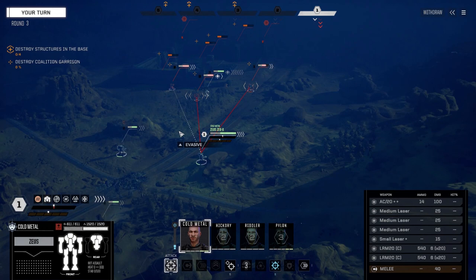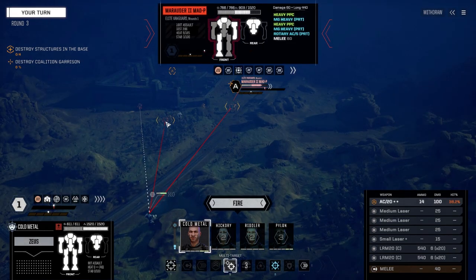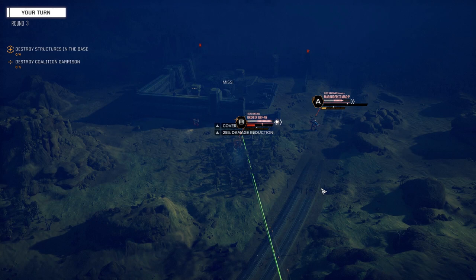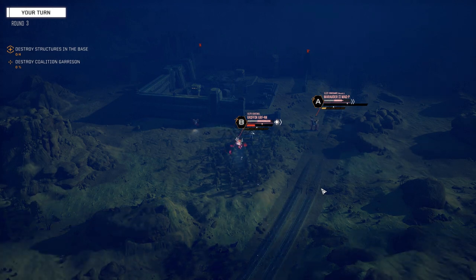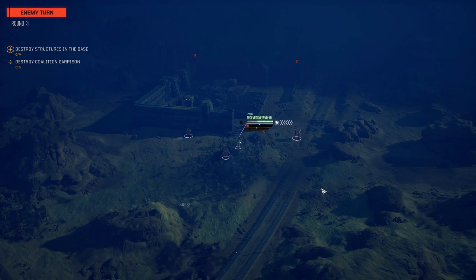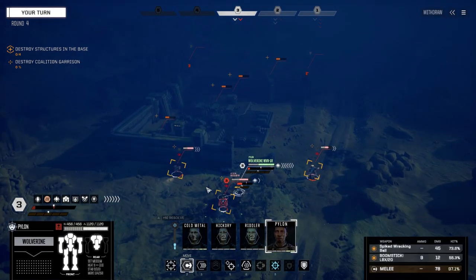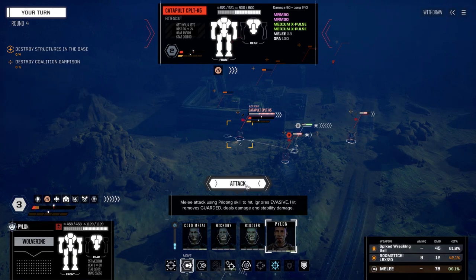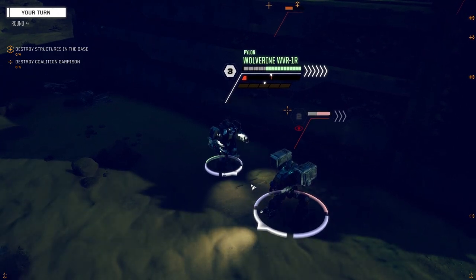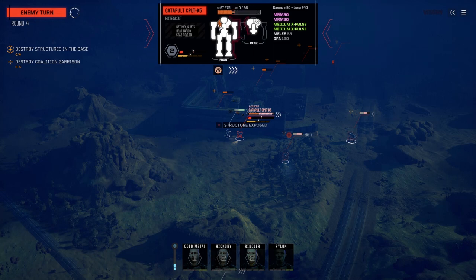I'm going to pull these guys back — don't want to get in close with this guy and then have to deal with turrets at the same time. We're going to multi-target and just fire normally. See, how did we hit with that at 35% chance but the arrow system at 85% can't even hit twice? So this Catapult is going to be our next target for Pylon because he's dangerous if we let him roam around. Come on, hit him. Not bad, not bad.